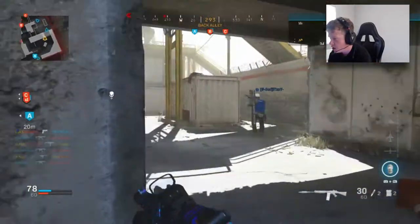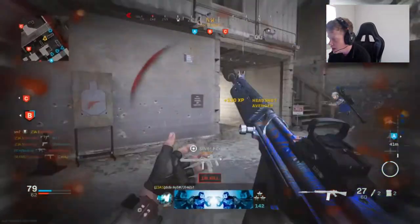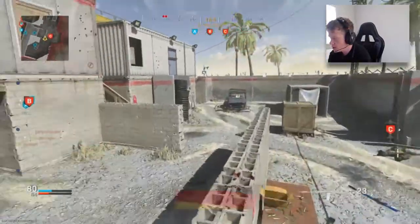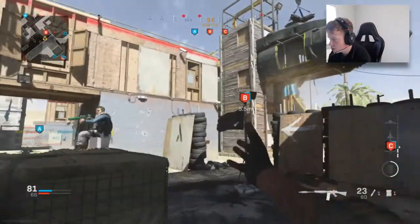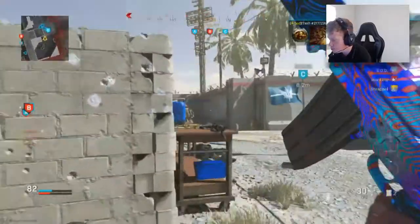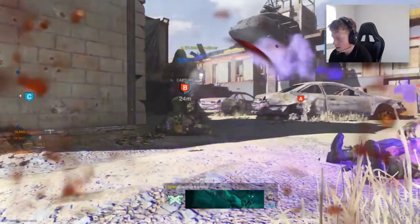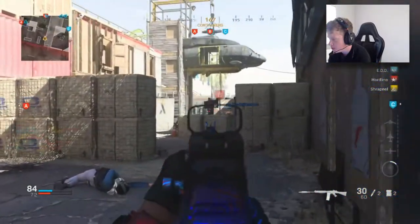So far it feels pretty nice. The Monolithic Suppressor is a little questionable, but it does increase the damage range, so that's probably why it's a one-shot one-kill. I do have trigger stops on my Scuf so that comes in handy with single-fire weapons — you could class that as cheating I guess, but I wouldn't personally. I'm a little bit inexperienced with the Fal to be honest; it's literally my first attempt with this thing.